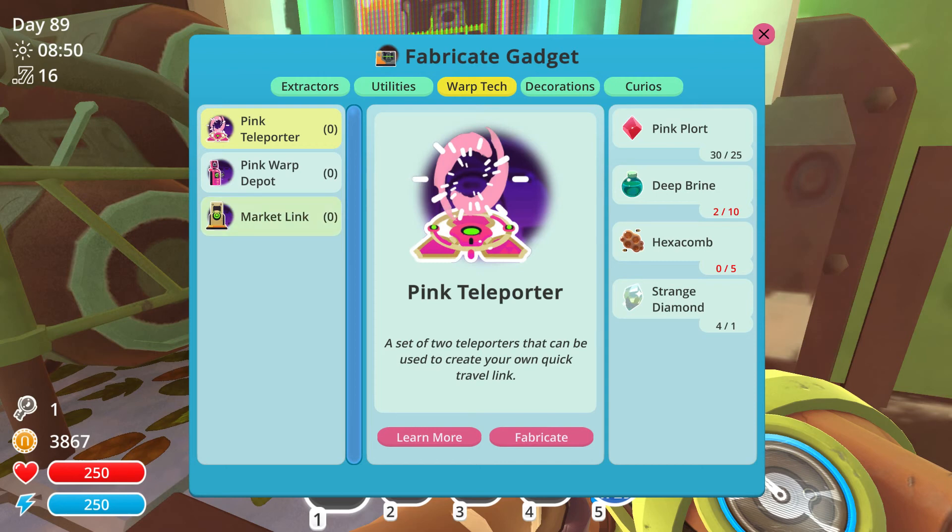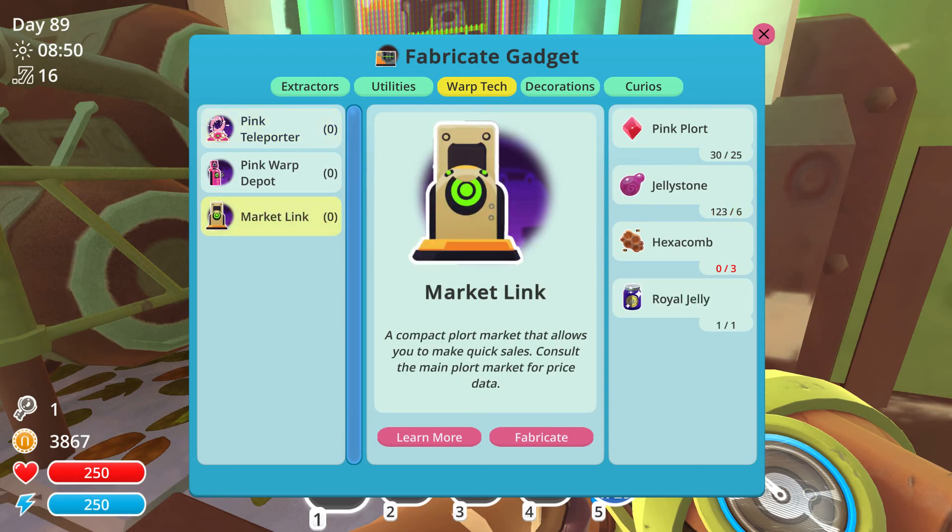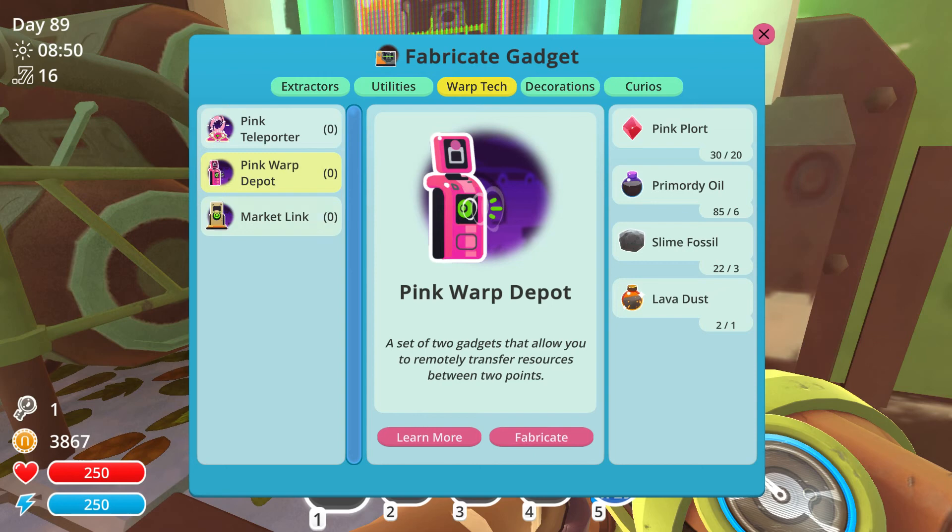You know, you can get pink teleporters — don't have enough of that stuff. A market link, that actually seems like something that would be awesome to get. I cannot wait to get hexacombs — that'll be amazing. But this is what I'm crafting: a pink warp depot. A set of two gadgets that allows you to remotely transfer resources between two points. I don't really know how I'm going to set this up or where, but I have everything I need, so I think I'm just going to go for it and see how it turns out.